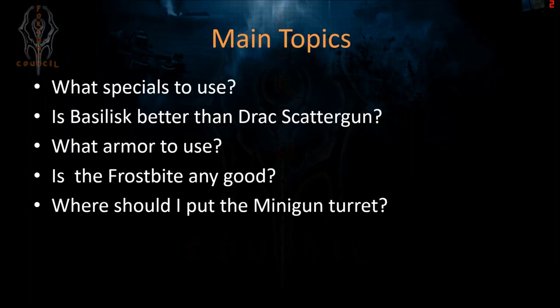Mostly we'll be discussing what specials to use. We'll do a quick comparison between the basilisk and the draconian scattergun, what armors to use if any, talk a little bit about the frostbite turret — is it any good or should you go for the cold snap limited version — and where to position the minigun in your base.